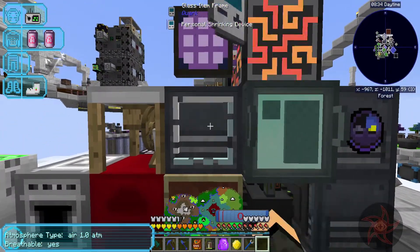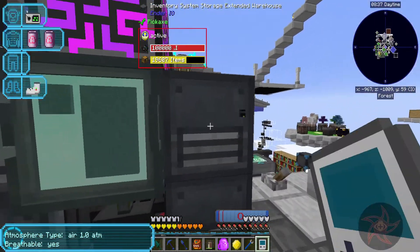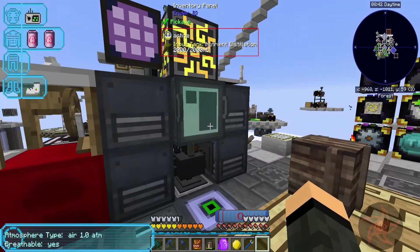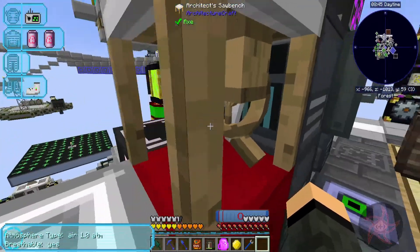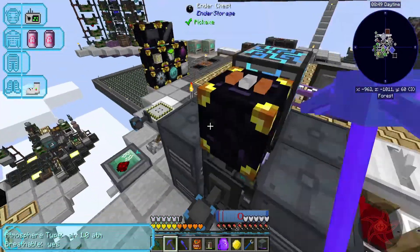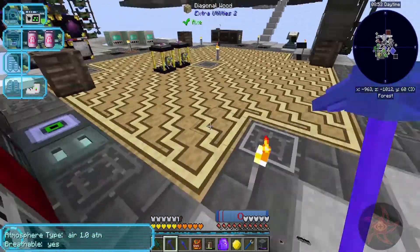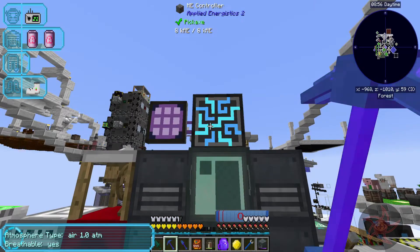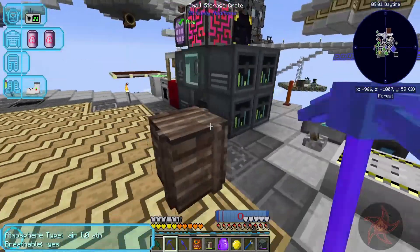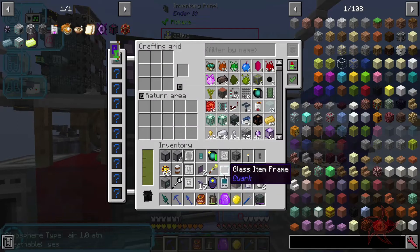I'm going to have to rip the whole system apart to get this done. Let me get this and that out. That just places without an item frame. The wire charger - I don't need you there. You have to stay. It would be a really good idea if you stayed. Let me get some of the stuff out of my inventory now.